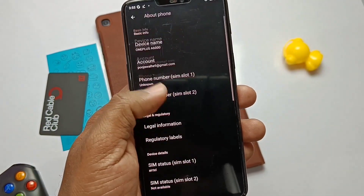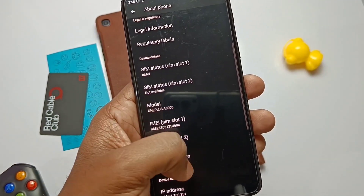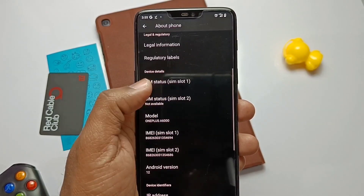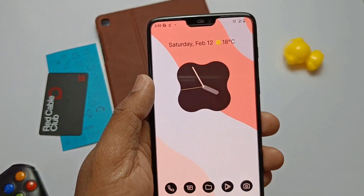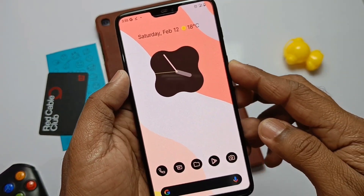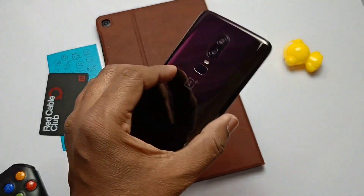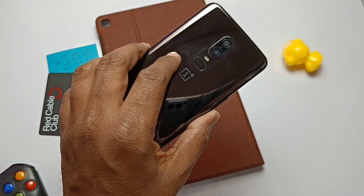Hey, what's up guys, welcome back. You are watching Furutech. Competition is heating up now for the Android 12 based ROM for the OnePlus 6 and 6T devices. Yesterday I created a video regarding the new update for the Siberia ROM 5.2, which was a pretty solid update, but another competitor ROM, the Pixel Experience team, also released a new update.